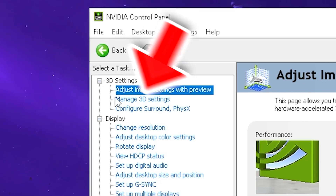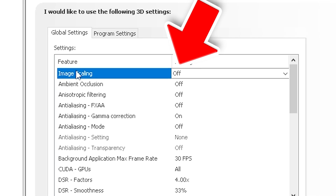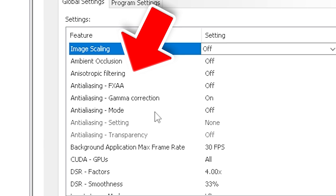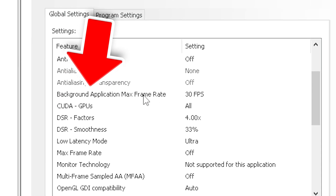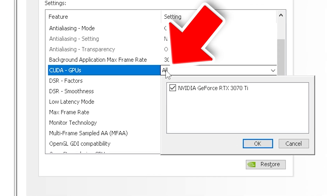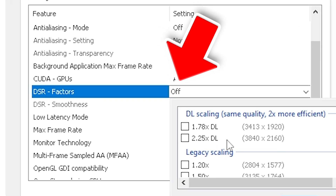Open your NVIDIA control panel and click under Manage 3D Settings. First of all, disable image scaling and ambient occlusion. Except for gamma correction, you can turn off any anisotropic or anti-aliasing mode in your control panel. Select your background application max frame rate and put it to its lowest one and press OK. Under CUDA GPUs, make sure to select all.